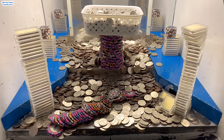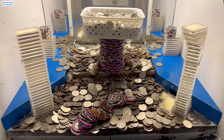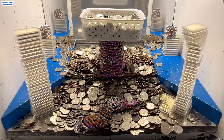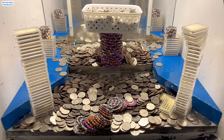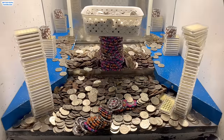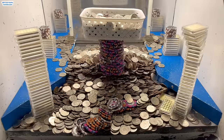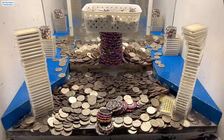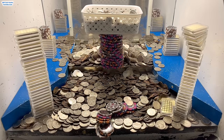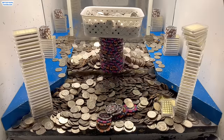Oh yeah, that tower on the pusher is about to go! Wow, look at all those chips we're getting in the center. Now let's get that loot chute emptied out again. That big old tower on the pusher is going to give us probably a thousand or more extra quarters. Oh yeah, nice, there we go — that was a bunch of chips we just got in the middle there. Let's put a bunch more quarters in there and see what that does.